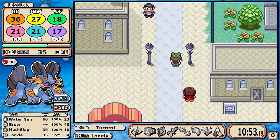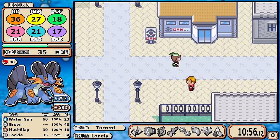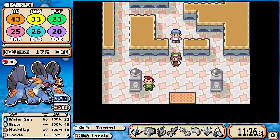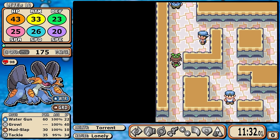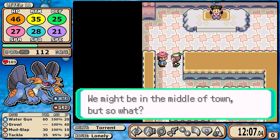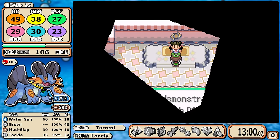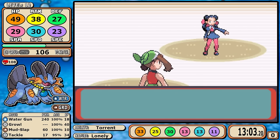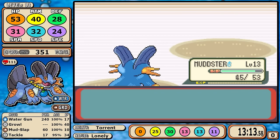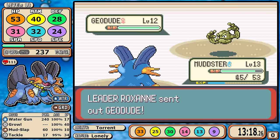Today, bare minimum, I'm only fighting the one mandatory trainer and we're going straight into Rustboro, making a beeline to the gym to battle each of Roxanne's gym trainers before the first gym battle. There's no need for theatrics — Roxanne's first two Pokemon are double weak to water and are just a blip on the radar, and Nosepass isn't too much harder.